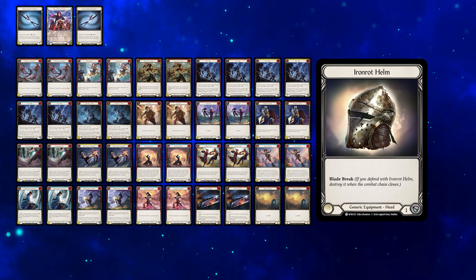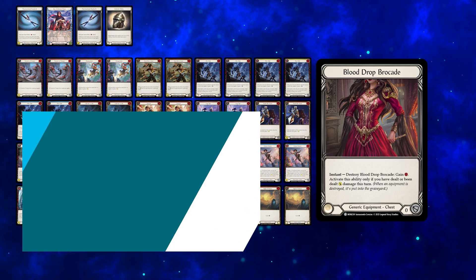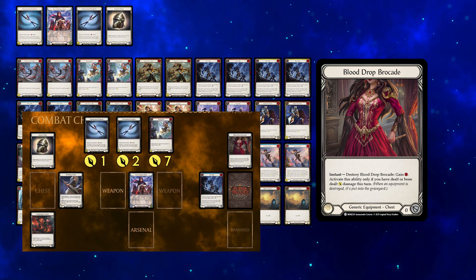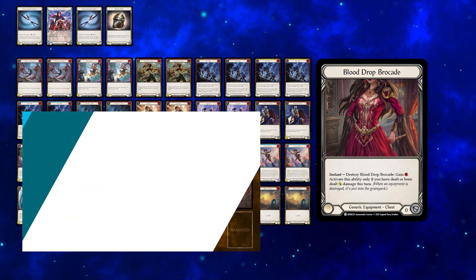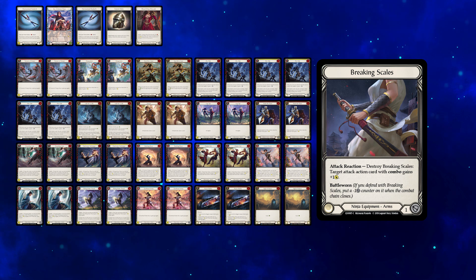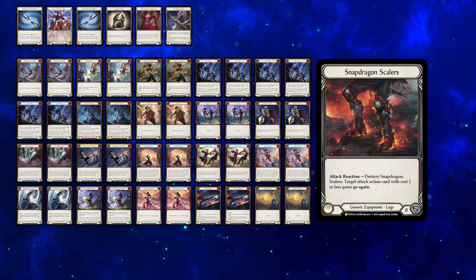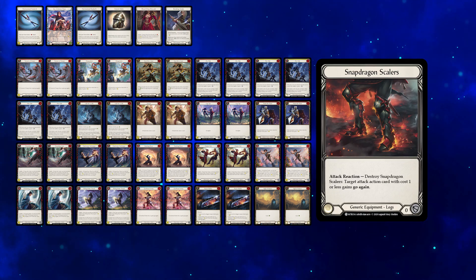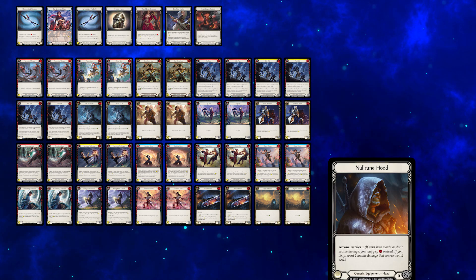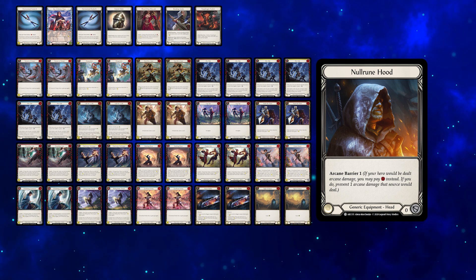Equipment is not the focus of our strategy and serves a supporting role. Ironroth Helm helps hands with no defense reactions. Blood Drop Brocade abuses the fact Kodachi for 1 is rarely blocked, to pay for a Flying Kick turn with 1 blue. Breaking Scales offer more armor and a small buff to combo attacks — ideally used on a Poundingale or Hurricane Technique after blocking with the armor. Snapdragon Scalers present the only choice for go-wide decks and can help connect a combo line. Nullrune Hood, Robe, and Gloves protect us from Arcane in a deck that has a decent number of blues to pitch.